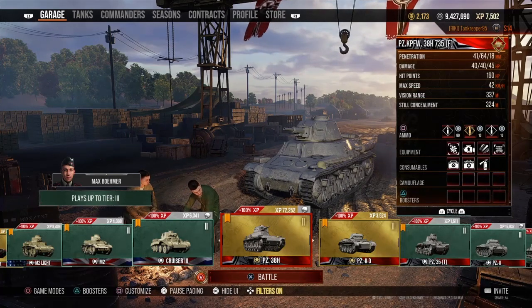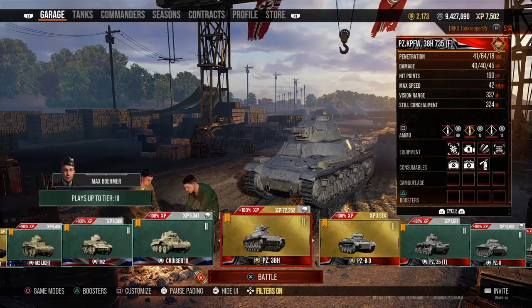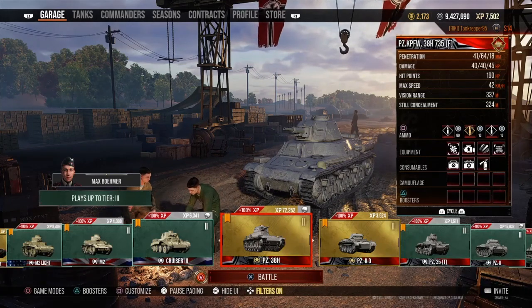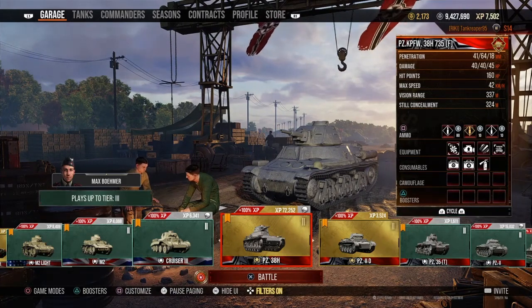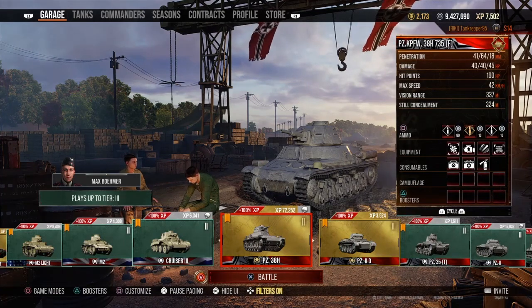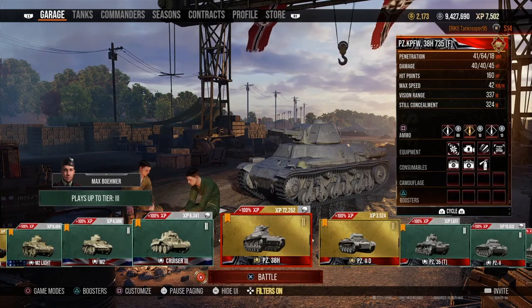With the standard AP rounds you get 41mm of penetration. With APCR you get 64mm of penetration, and HE you get 18mm of penetration. Damage is 40 for both AP and APCR, and 45 for HE. Hit points: 160 — not bad. Max speed is 42 miles per hour, and I have something here to increase the max speed. V-range is 337.